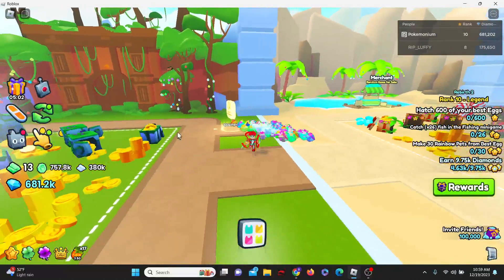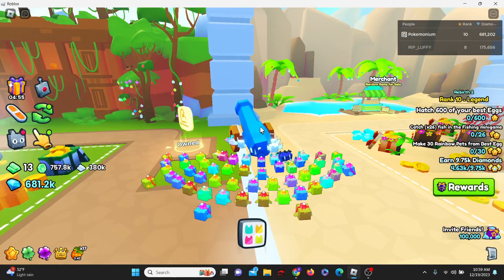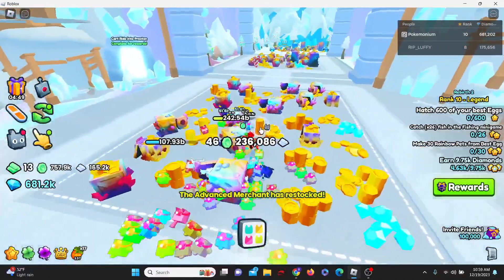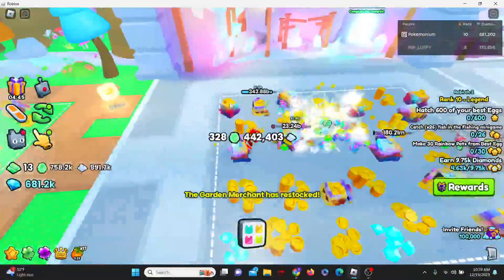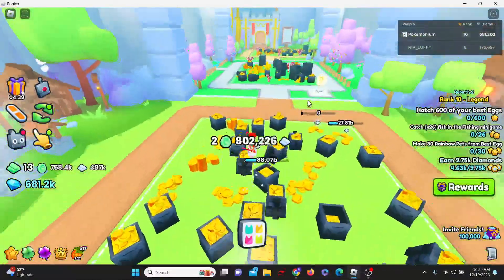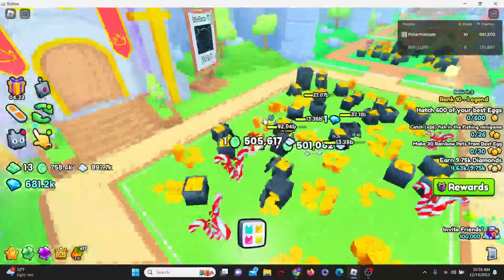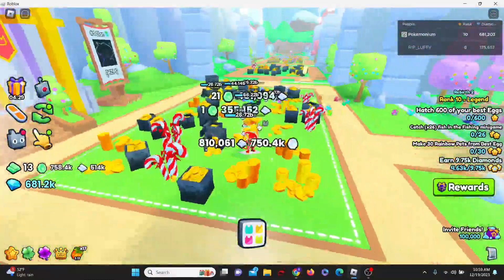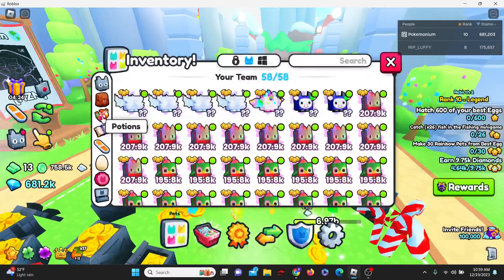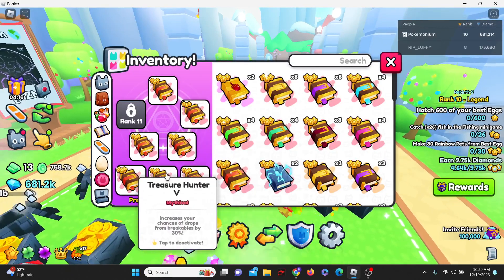The next way is simply grinding in an area. Just like any other item, you grind in an area for a certain amount of time and you'll get it. I'd recommend going to a smaller area — not the final area. This big long area gives you more chances because it's bigger. Stack your pineapples, put on your treasure hunter potions, and if you want, your treasure hunter books. I have all slots taken up by treasure hunter books.